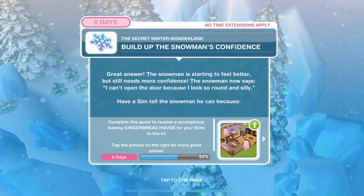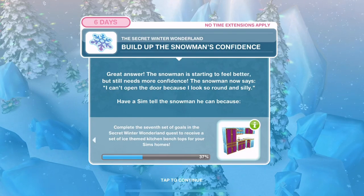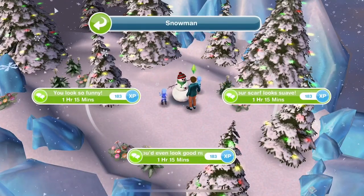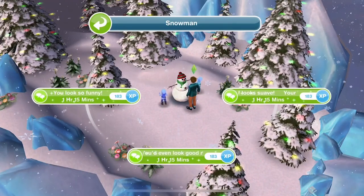Build up the snowman's confidence again. The snowman is starting to feel better but still needs more. The snowman now says 'I can't open the door because I look so round and silly.' Tell him he can - 1 hour 15. Done.